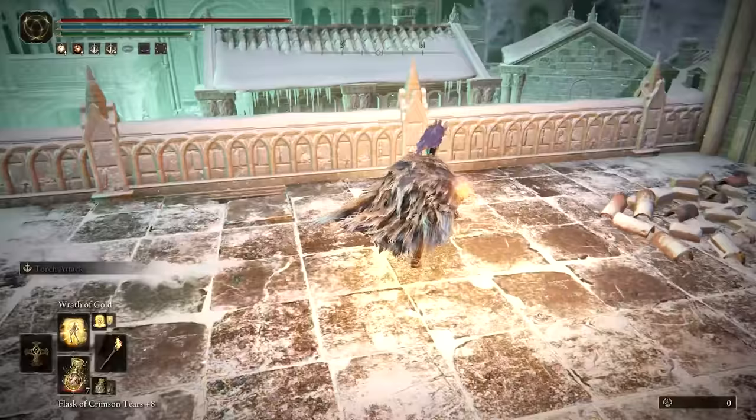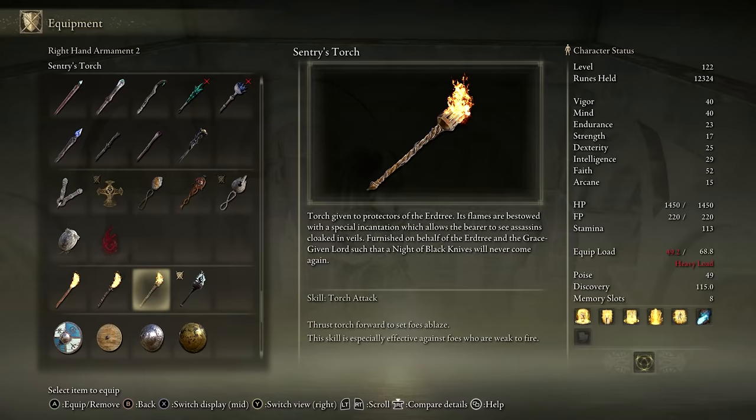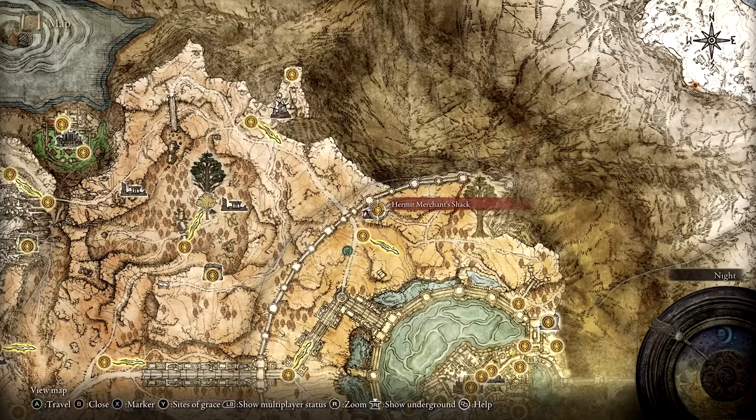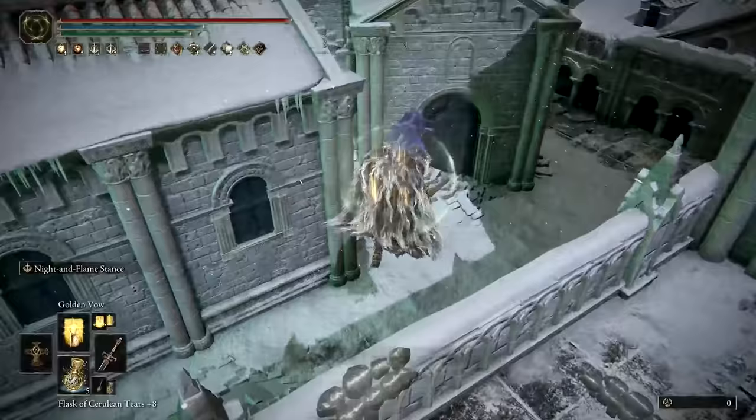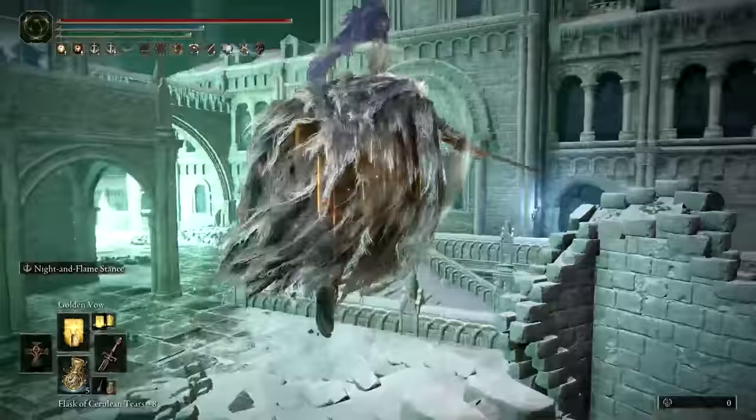You can use the Sentry Torch to reveal the assassins, and this can be purchased at the Hermit Merchant near the outer wall of the Royal Capital. That being said, I found it's better to just avoid the assassins entirely by taking a specific route through the Everjail town. When you first enter, head straight forward and hop over a few barriers to reach a set of ladders to the first figure.